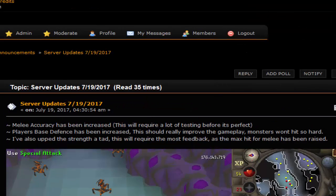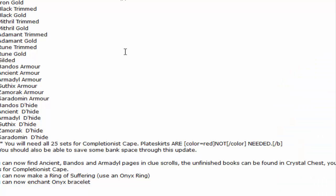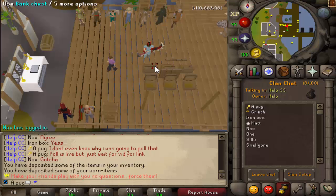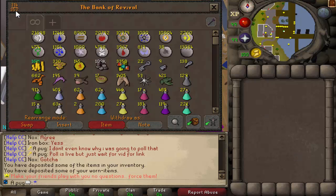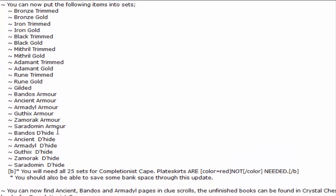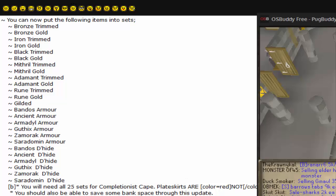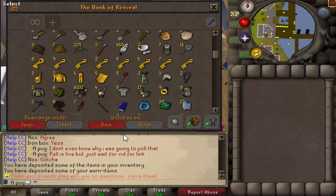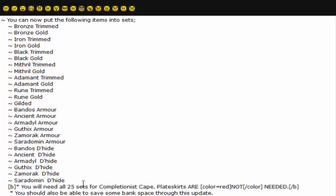There's a lot of things I didn't talk about, so if you want to read about it, the link will be in the description below. But the main reason for this video is new stuff we're currently working on. To save bank space — there are only 352 bank spots and adding more is very difficult — one way to help is item sets. All of these items will now be able to turn into sets. For example, full gilded can turn into one set item instead of four, which will be helpful.